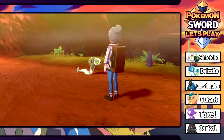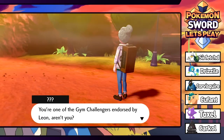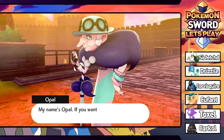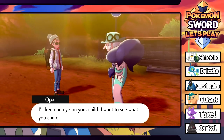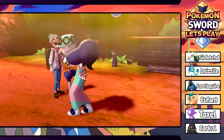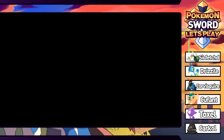The Cobra is now awake - but it just slithers away, it doesn't want any trouble. Then an older woman appears - it's Opal! She recognizes us as one of the gym challengers endorsed by Leon. She gives us her league card - she's like, yeah, I'm a big deal, check out my trading card. She says she'll keep an eye on us and wants to see what we can do when we go all out. She's just slowly making her way through the desert, which does not seem safe.